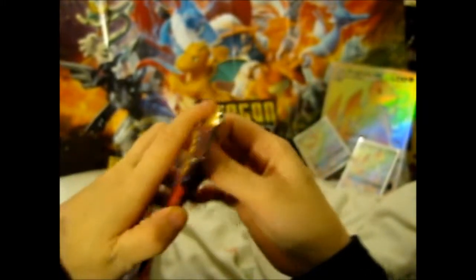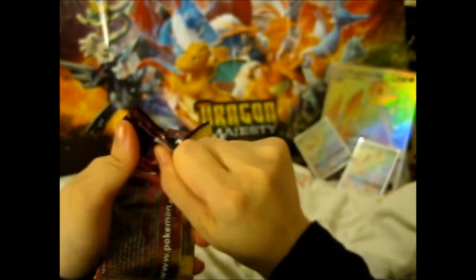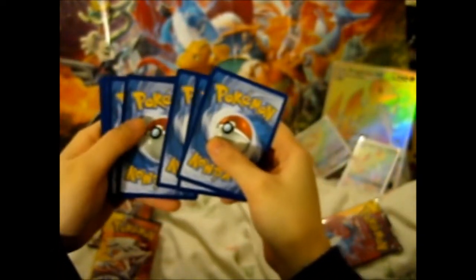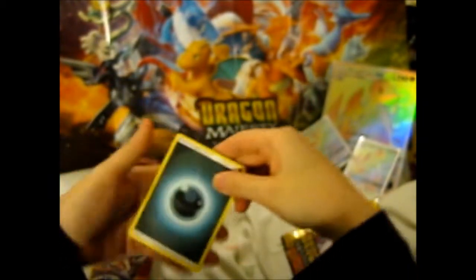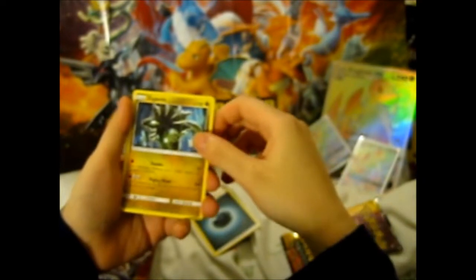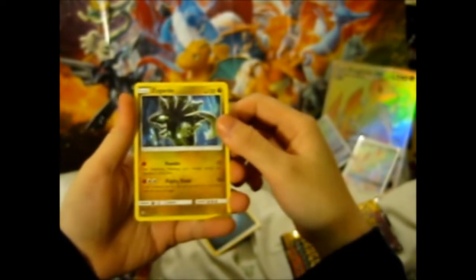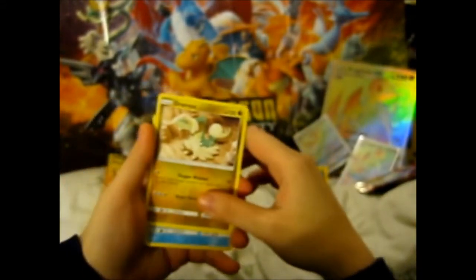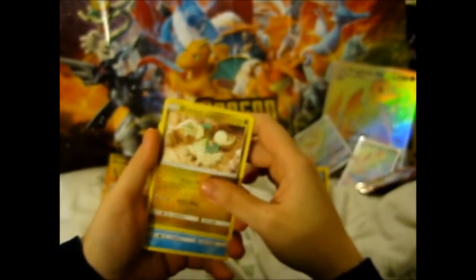Let's see what we have here. I'm pretty sure — what is this one that had the holo and everything, wasn't it? Dark energy. Ooh, Charizard! Put that to the side, because I put my legendaries in a separate folder. Dragonair! Still looks like it reminds me of Puff the Magic Dragon.